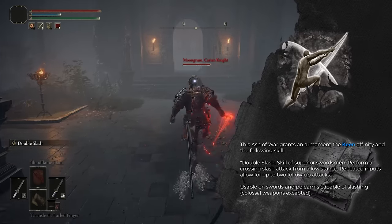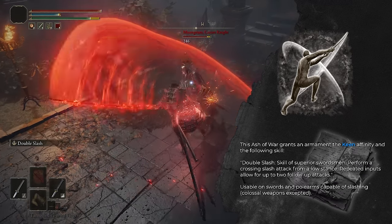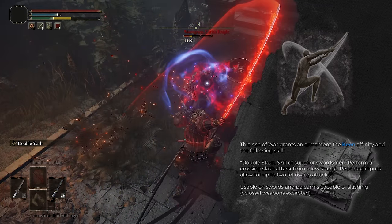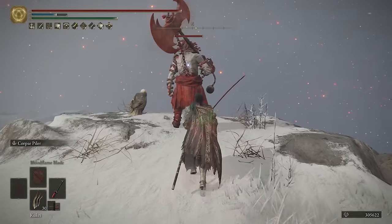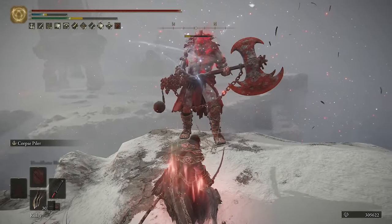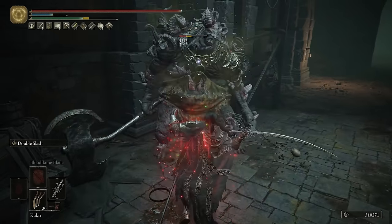The Ash of War for this build is Double Slash. When activated it performs two slashes side to side, then activating the weapon skill again performs three more quick slashes, and the last activation performs a final overhead slash. If this Ash of War seems familiar, it is because it is the same Ash of War as the Rivers of Blood Katana's Corpse Piler, but you can also find it on the Serpent Pawn Blade Katana.